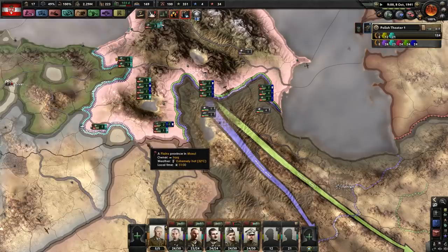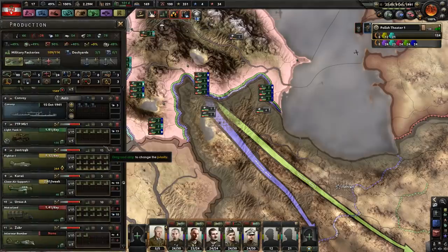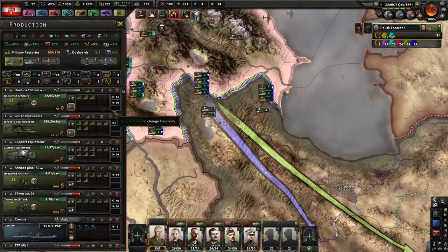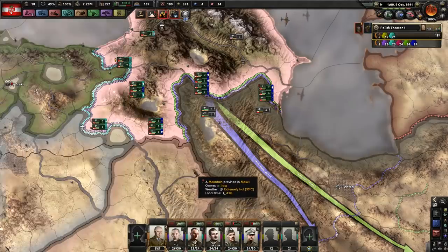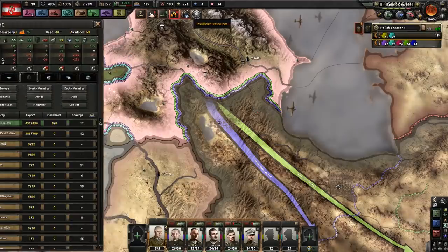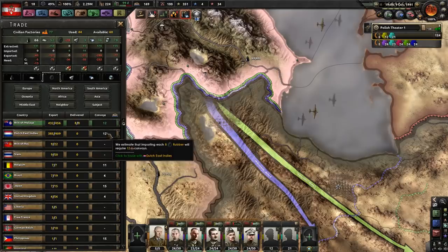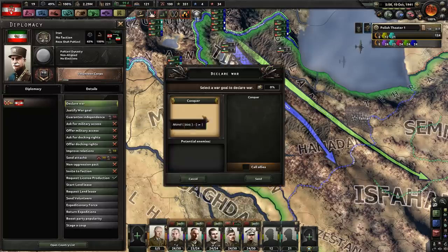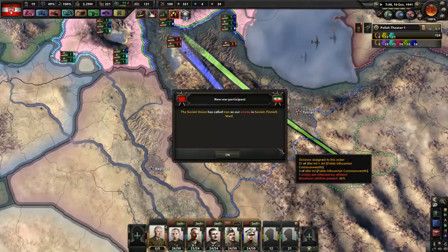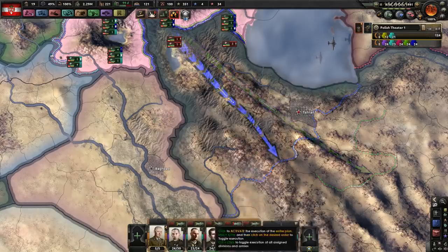Finish them off. More factories, more support equipment, more anti-tank. Do not need this much Tungsten anymore, but still need a lot of rubber. Justification is done — sweet. Declare the war. They joined common turn — they did. Now we push.